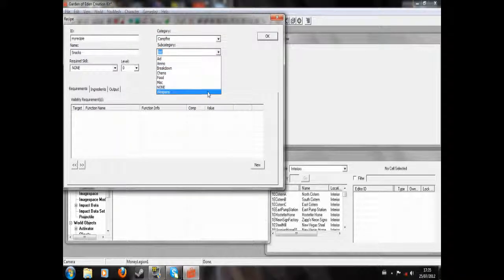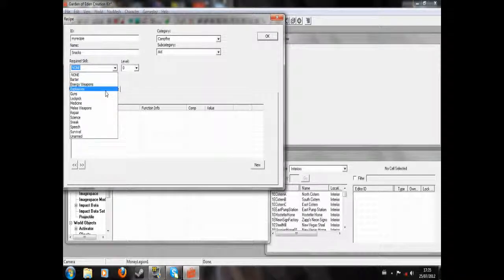Subcategory — this is just how it's sorted in the actual list of recipes itself. Next up, you choose a required skill. For ours, we're going to do Survival and Level 10, just nice because it's pretty basic.